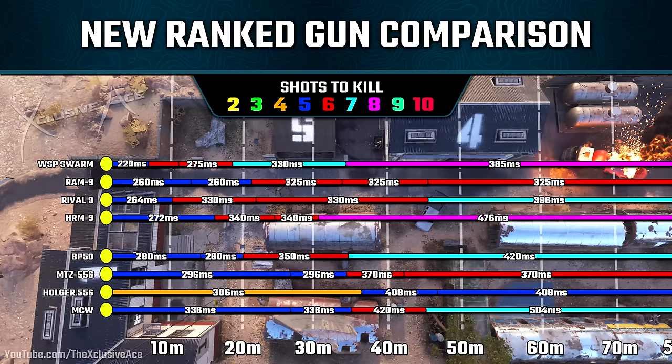As for the Assault Rifles that are now available, the BP-50 is the fastest killing out of all of these at 280 milliseconds, but it also has the shortest maximum damage range, so it seems more designed for a flex role. Then we've got the MTZ-556, which kills in just 296 milliseconds and that potential extends out to about 35 meters, which is very solid. After that, we have the Holger-556, which is the only one of these Assault Rifles capable of killing in four shots, but with a slower rate of fire, it's technically killing a bit slower than the MTZ-556 at 306 milliseconds. And then finally, we have the MCW, which previously was the only available Assault Rifle in Ranked Play, and this one has always killed fairly slow to the body at 336 milliseconds.